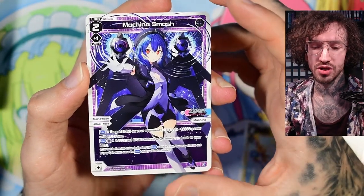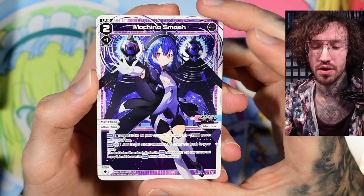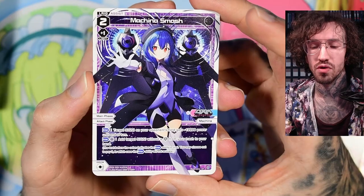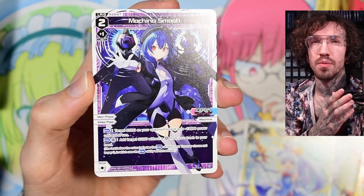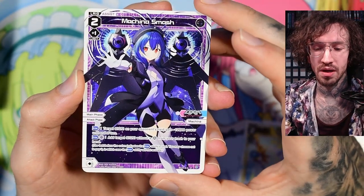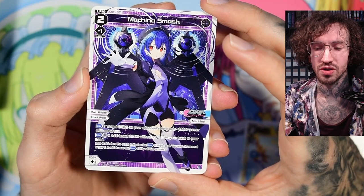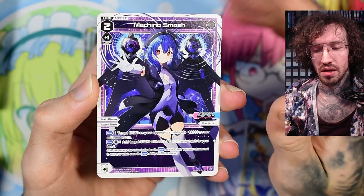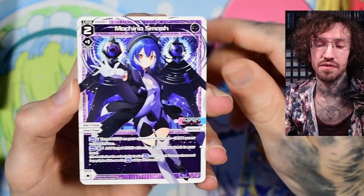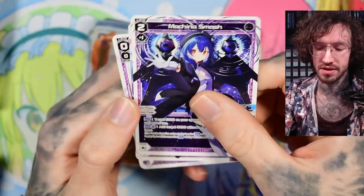Machina's level 2 is offensive and defensive. For one anna, target a signi on your opponent's field gets minus 12k power until end of turn — and most signis that have effects and see play have around 12k. You can also pay one black anna to add a target signi without a guard from your trash to your hand. This can be difficult since this deck is very heavy red, so sometimes I didn't have the black anna — but that's probably a skill issue on my part.